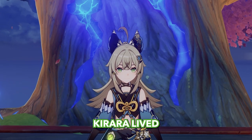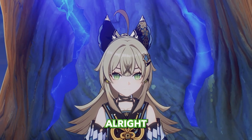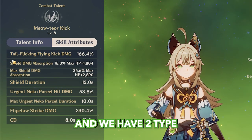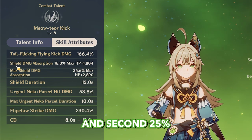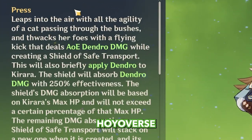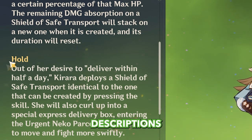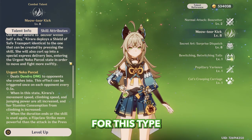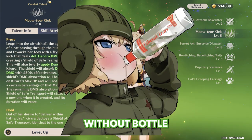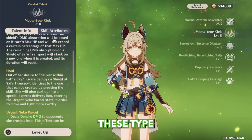Oh my god, Kirara lived up to my expectations and way beyond. Let's look at her shield scalings — we have two types: 16% and 25%. I went to the description and, whoever is writing these long and hard-to-understand descriptions — in my country we have a phrase for this type of thing. If you translate it, it sounds something like: 'Can't figure it out without a bottle of vodka.' I think that perfectly describes this type of description.